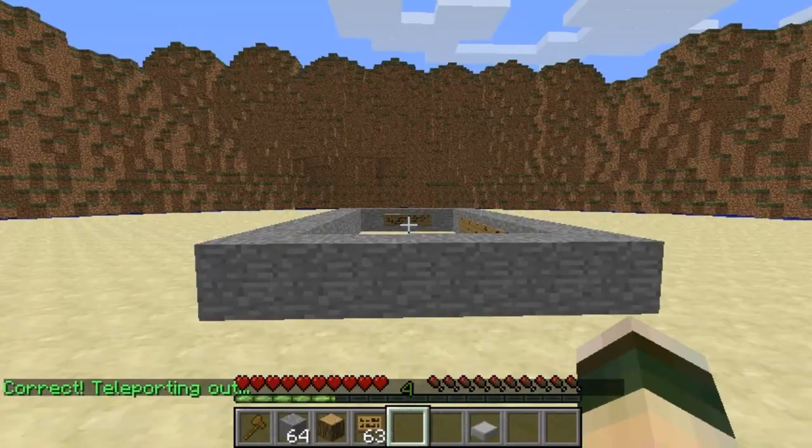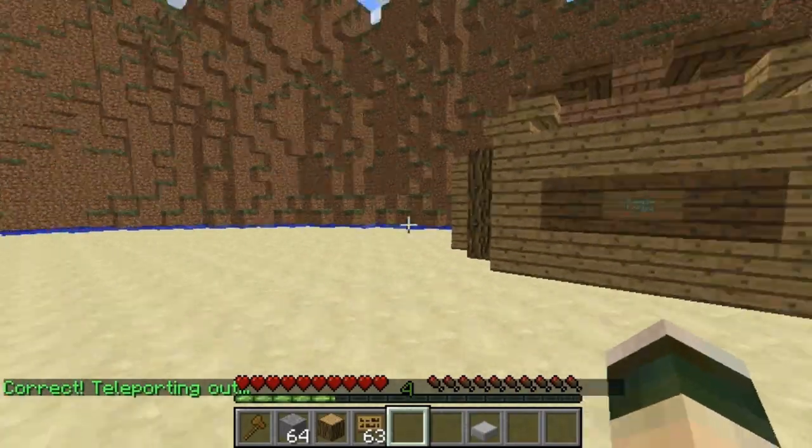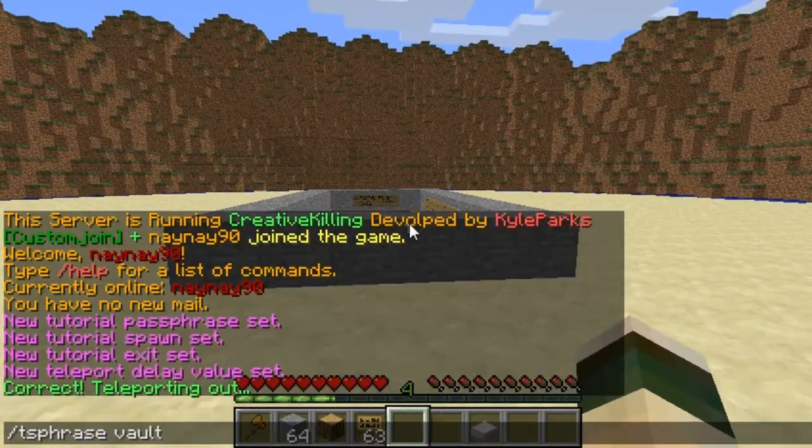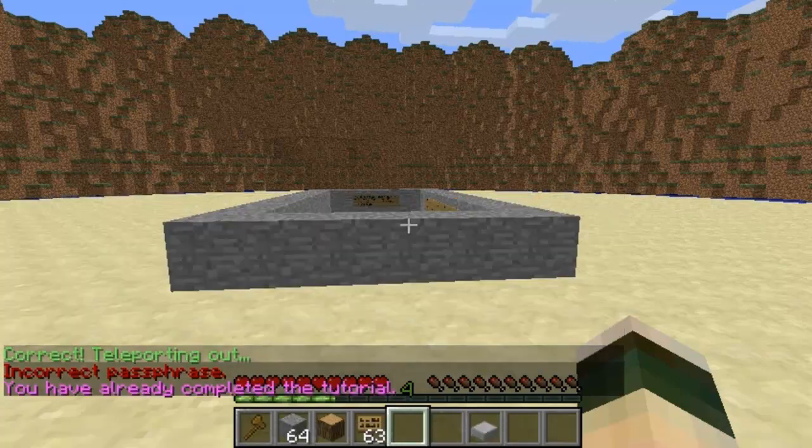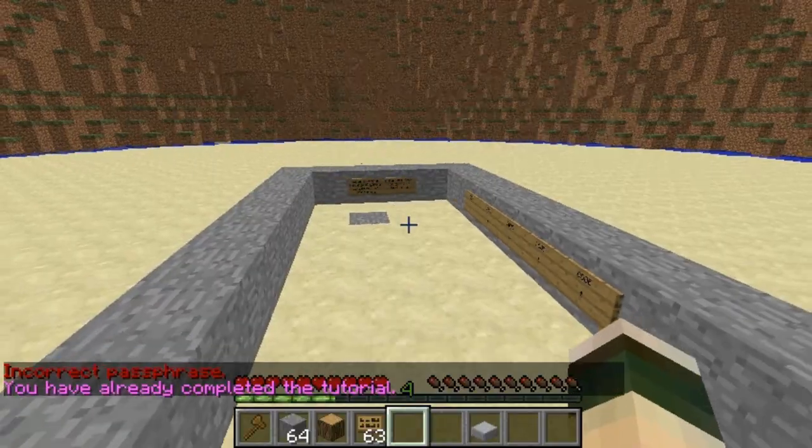So obviously 'vault' — as you can see, you've correctly entered it and you teleported out. If you enter it wrong it'll just tell you incorrect phrase, and if you've done it before it won't let you do it again.